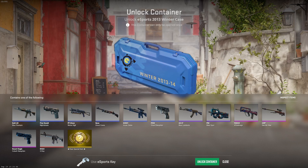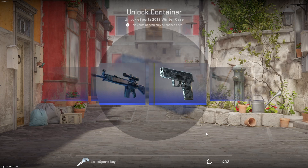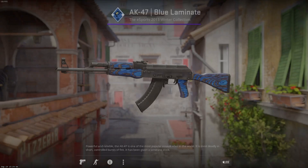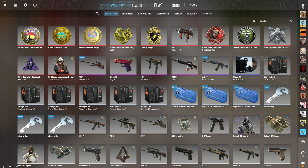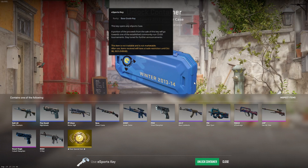The animation came up this time — three, two, one... AK-47 Blue Laminate in Minimal Wear! That might be worth something. It's going for 11.6 euros, so that's basically money back for the case price. That's not a bad purple to get. With older cases like these, some purples are actually worth a decent amount.